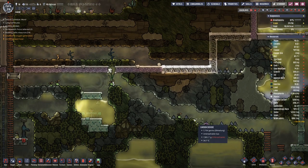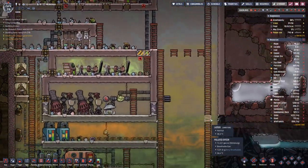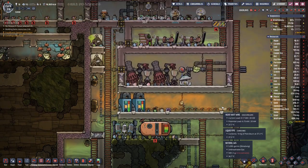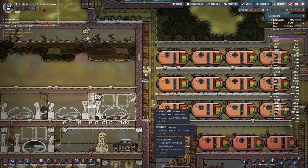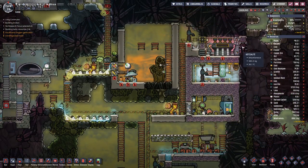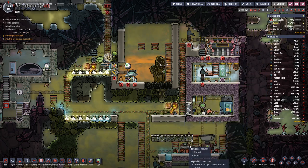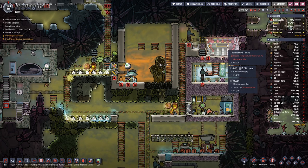The energy you can then get out of using petroleum generators is more than what you put in. It's similar to this setup which, at least when refining steel, I'm using less power than I get back from the steam turbine.